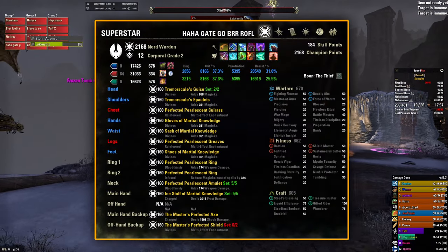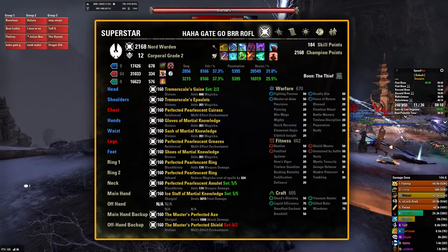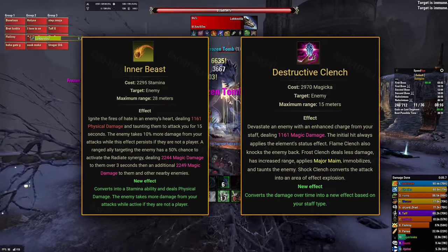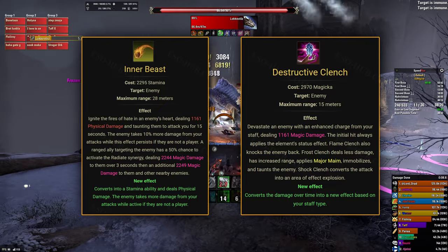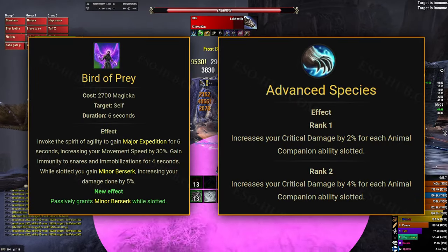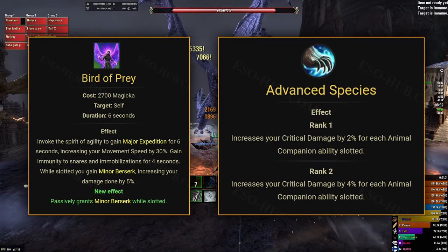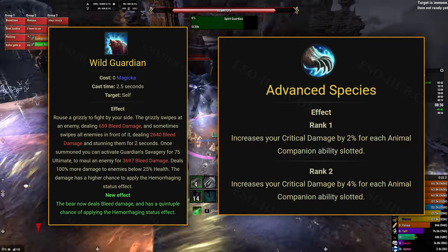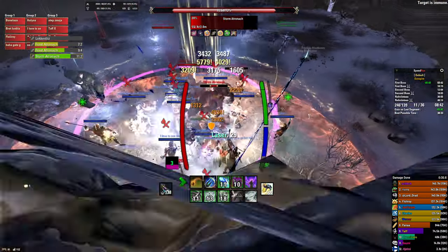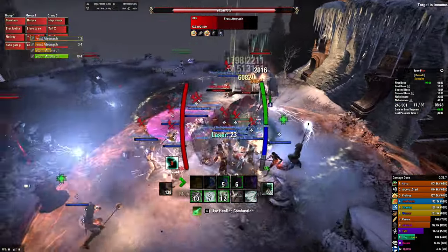Now for the skills — I'm only going to talk about skills that are there just for increasing reflected damage, not staple warden skills like Winter's Revenge or Fetcher Infection. I chose Inner Beast instead of Destructive Clench as my taunt because Inner Beast's 10% damage bonus applies to reflected damage. Camouflage Hunter passively grants major savagery and prophecy, increasing crit chance by a decent amount. Bird of Prey provides constant minor berserk, which affects reflected damage, and an additional 4% crit damage from the Advanced Species passive. Wild Guardian's only purpose is providing that 4% crit damage from Advanced Species. Also, reflected damage can apply status effects — so Locestius's reflected Frostbolts can apply minor brittle if you're wielding ice staff at the moment the reflected projectile hits him back.